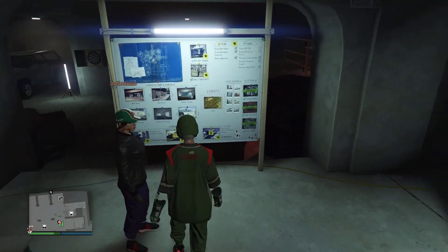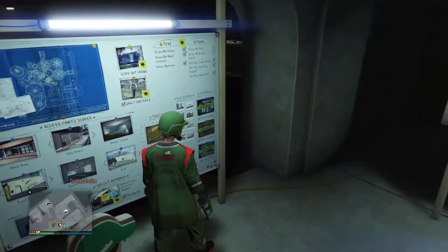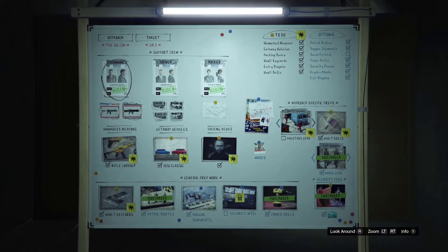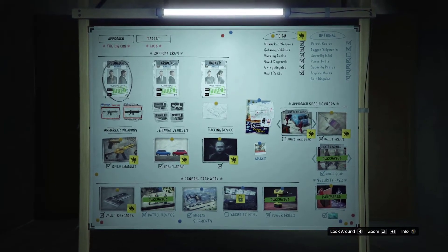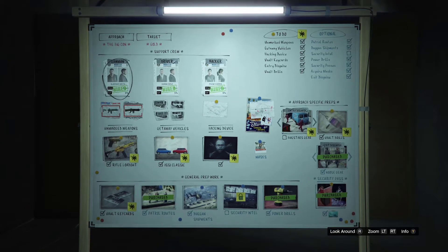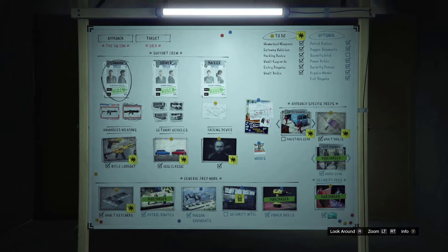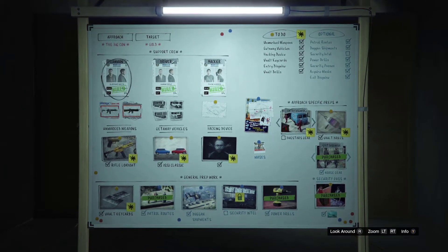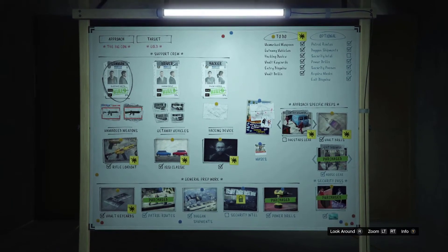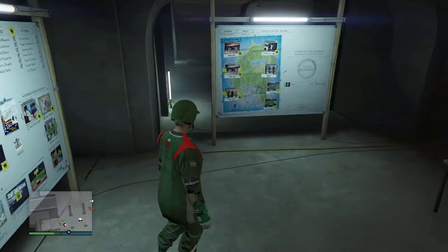In order to do this, you need to set up a casino heist using the Big Con method with the sneaky approach. On the first or second board setup you have to set it up — you can purchase it. For video purposes I did purchase this noisy gear, and then you have to complete the rest of the setups. If you have any questions, let me know in the comment section or join our Discord — link in the description.